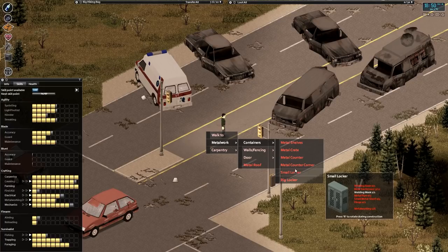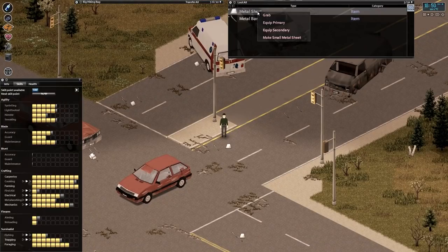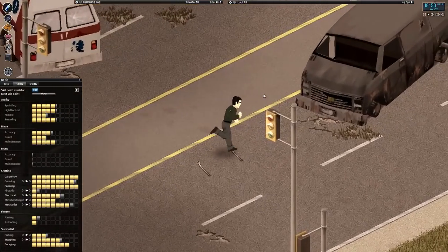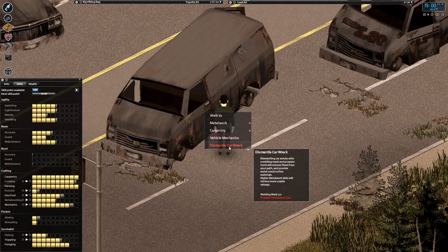Lockers are level six, metal counters too. What do we use the large metal sheets for? I guess we can just cut them down into small ones. Scrap and metal tubes are going to be the big ones we need. Alright, let's get to dismantling.